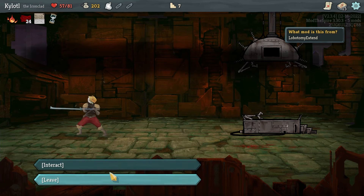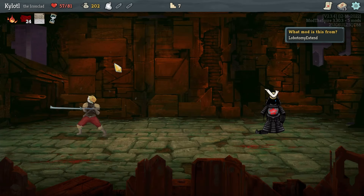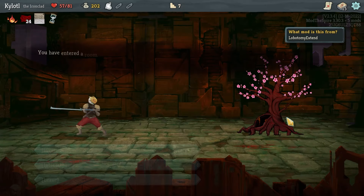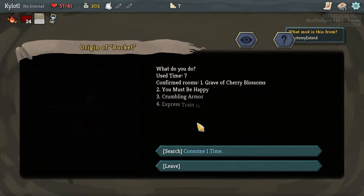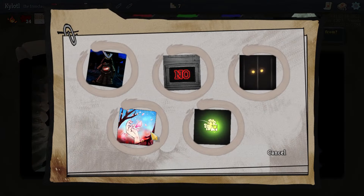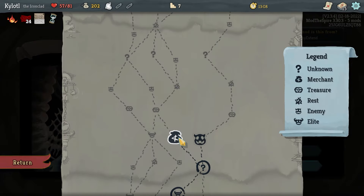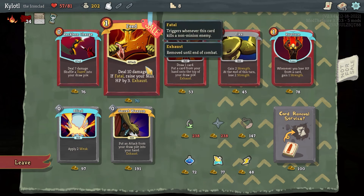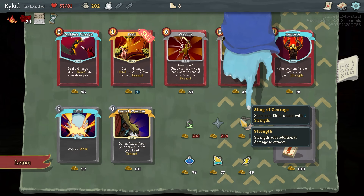Did that do anything? It doesn't seem like it did anything. What else is there — Crumbling Armor, Cherry Blossom, Meat Lantern — I don't think any of these are worth looking into. I can't go back now. We got 50 healing which is actually really really good for us — we kind of needed it. In the shop we've got a fair bit of money so we can get some good stuff potentially.